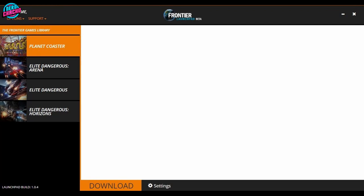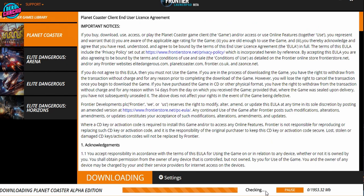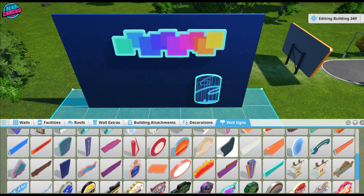Previously launched through the Frontier launchpad, the Planet Coaster Alpha was released early 2016. The launcher doesn't work anymore and nor does the alpha because you can't validate the files. But luckily, I found a vault of screenshots from my years, so we're going to start here. There are a whole load of signs that were in the alpha and they were never taken forward into the game — they just simply disappeared.